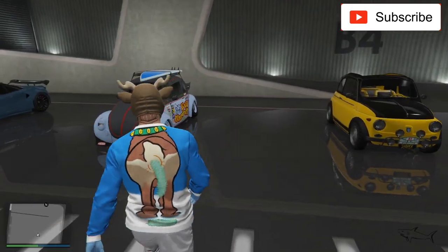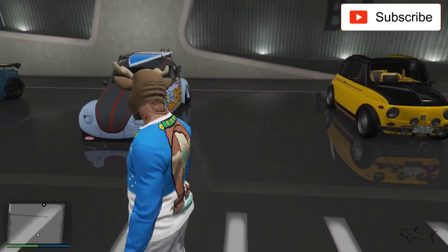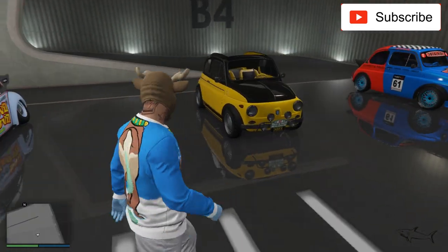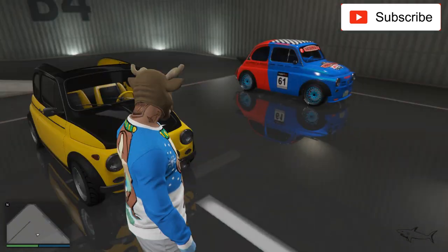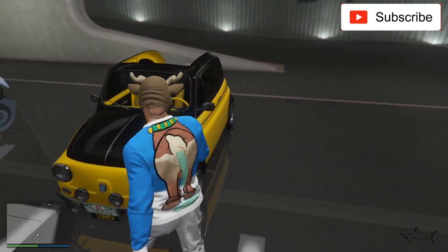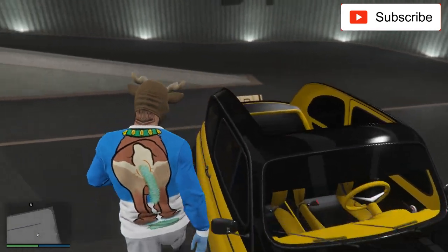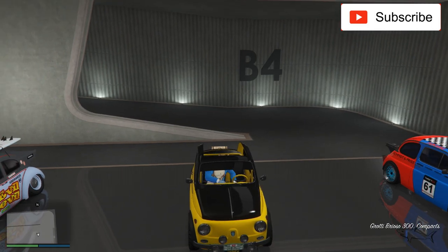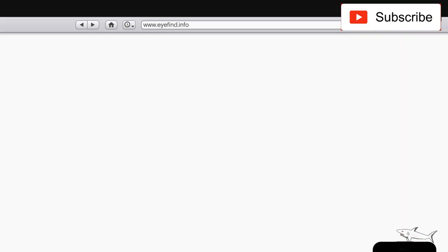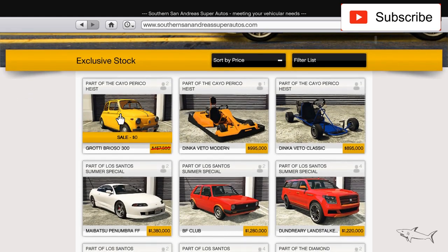Hello everyone, welcome to a new video. In today's video I will compare these two new cars: the Beetle and the Fiat 500. If you don't know, these are the latest cars that have been added in this game. We have this — let's see the name — Brioso 300, and you can buy this car from Southern San Andreas.